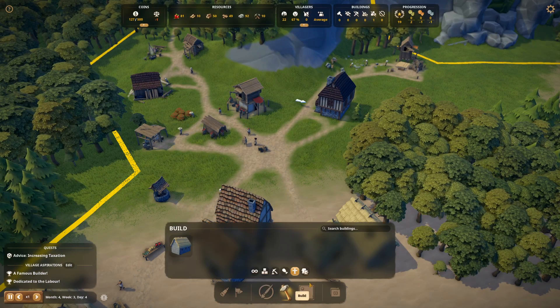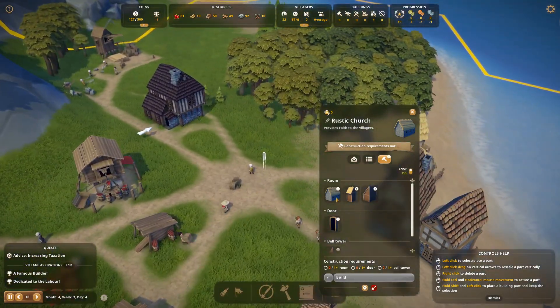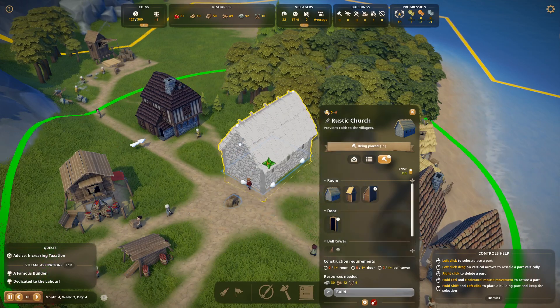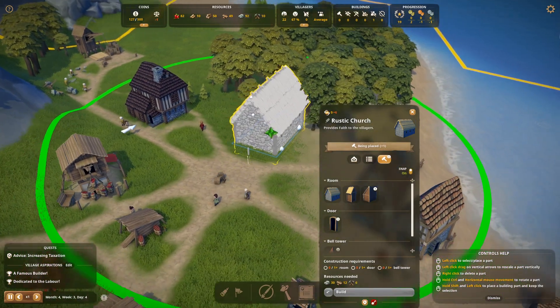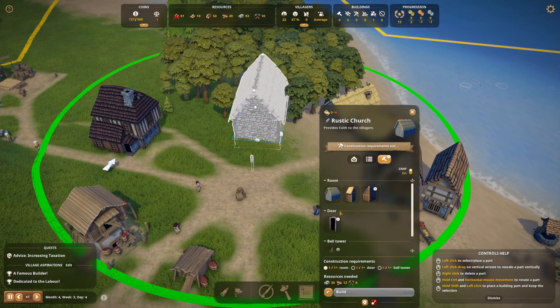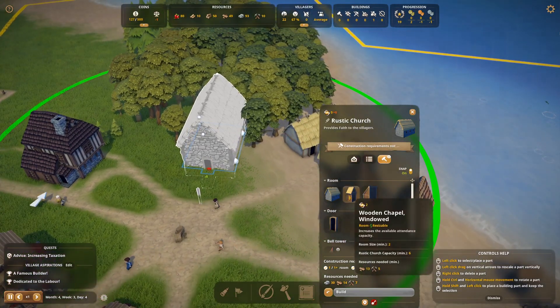First up, we have Foundation by Polymorph Games, which launched in early access on Steam and Good Old Games on the 1st of February 2019 after a successful Kickstarter campaign. Foundation is extremely easy to get into thanks to a comprehensive tutorial that teaches you all of the game's basic mechanics and systems before letting you loose to create your own little digital ecosystem.